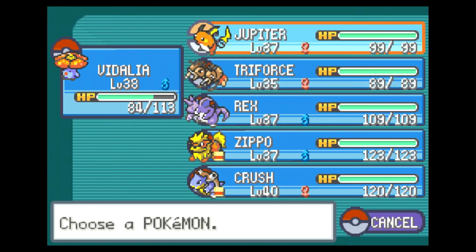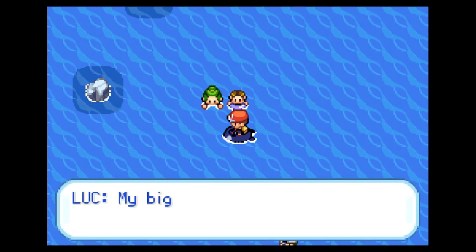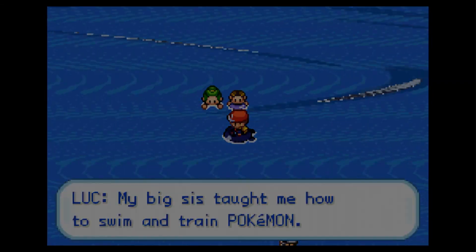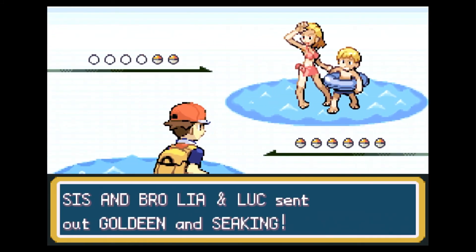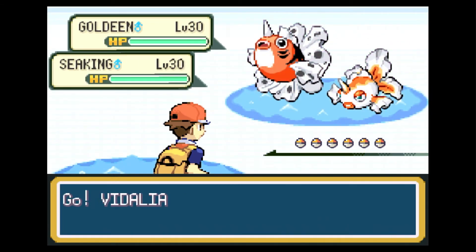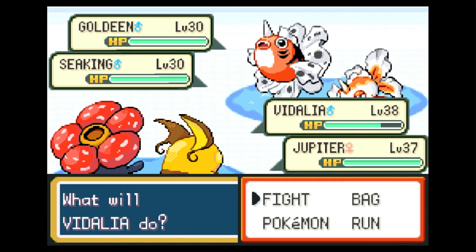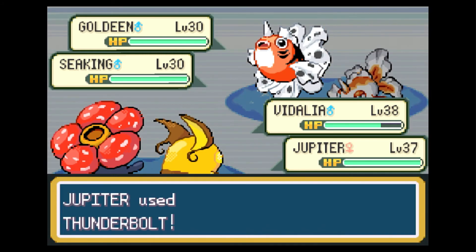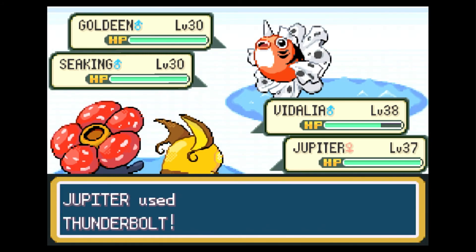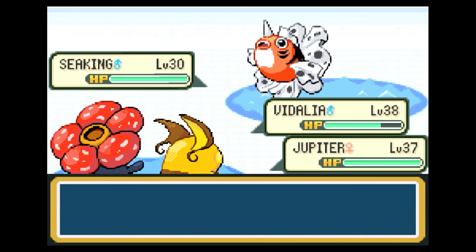Let's switch Triforce and Jupiter so when we face this double battle we can have them both at once. 'My big sis taught me how to swim and train Pokemon.' Sis and bro — Leah and Luke — sent out Goldeen and Seaking. They're both the same. Giga Drain and Thunderbolt — I should one-shot them both. Will I? I'm not quite sure if I will, but I should. And then we will end off the episode right there.